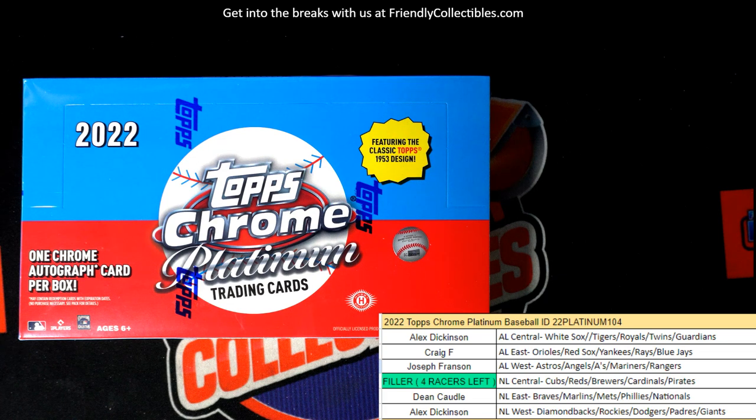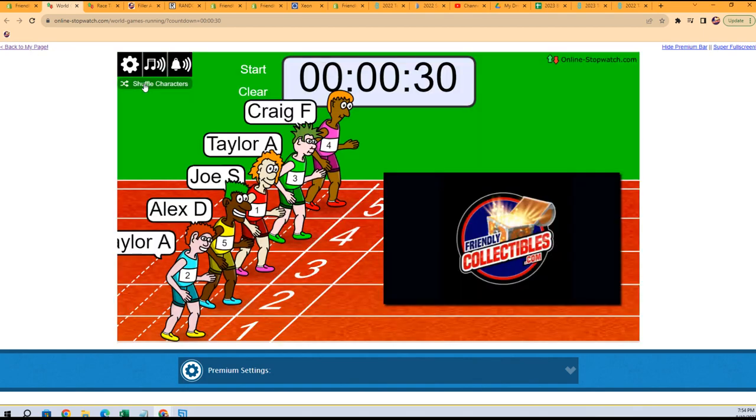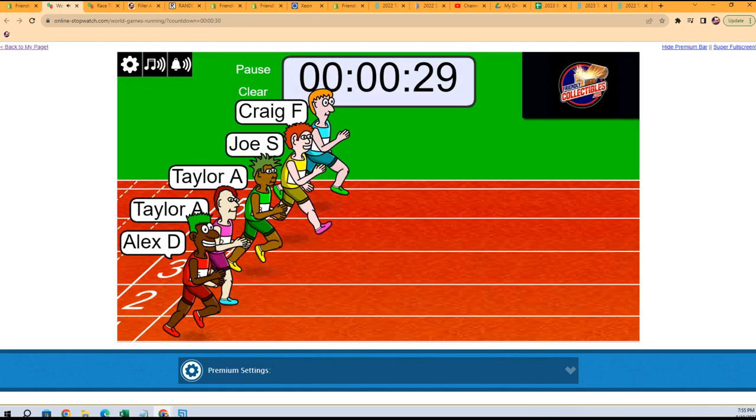This is going to be a Topps Chrome Platinum Baseball Hobby 104. We're going to do a filler race for the National League Central Division. We've got five racers, and we're going to shuffle seven times. And off to the races we go.